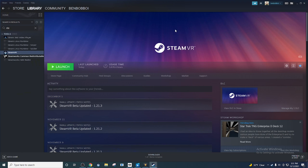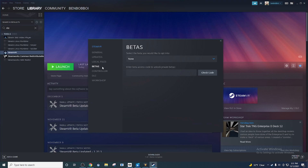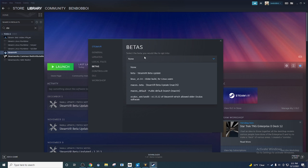What you're going to want to do is go to SteamVR. After you have this, go to Manage. There should be a settings cog in the corner — click on that. Go to Properties, then select the tab that says Betas. After you select this, click the box that says None and move it down to Oculus Win 7 and 8.